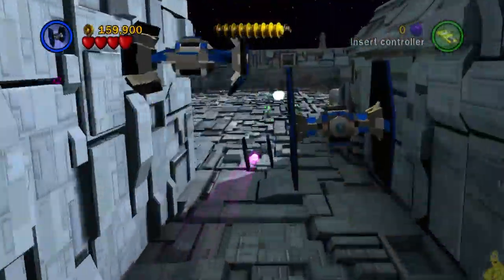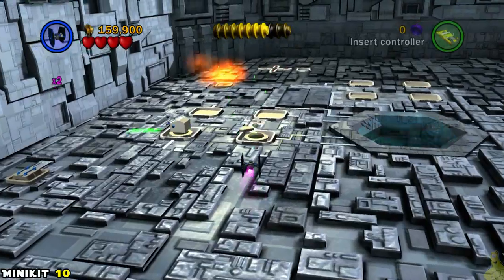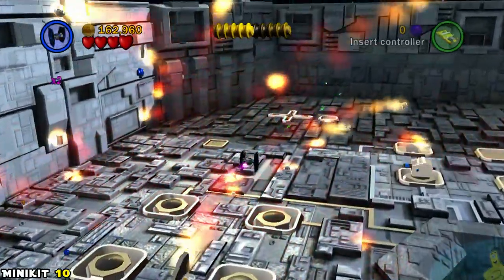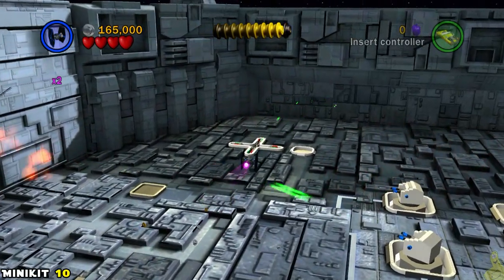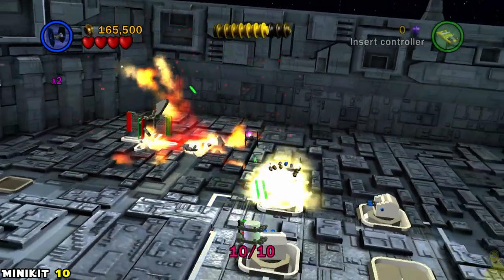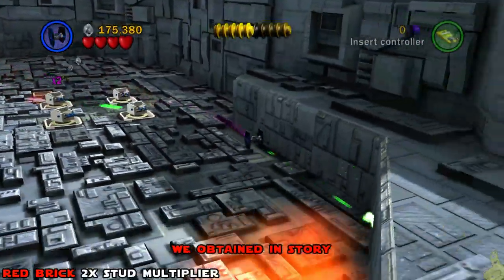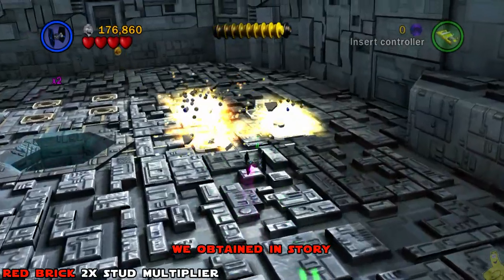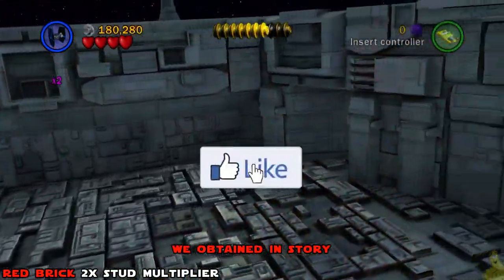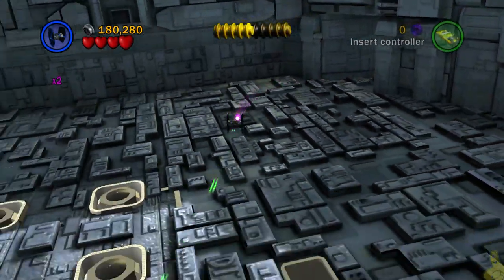Before you destroy the middle piece, go to the back left corner — there's one more turnstile with the mini kit. If you haven't gotten the 2x stud multiplier red brick from story mode yet, go to the back right corner; it's tucked in that little crevasse. We obtained it in story, so you won't physically see us grab it, but it's right there in that corner. Don't forget to smash the like button and check us out on Facebook — every Friday we have a giveaway.